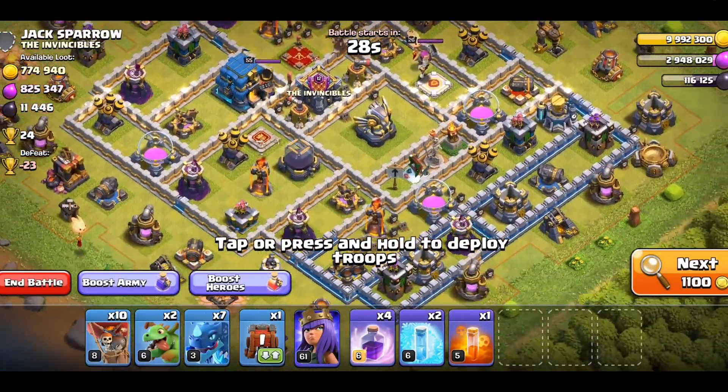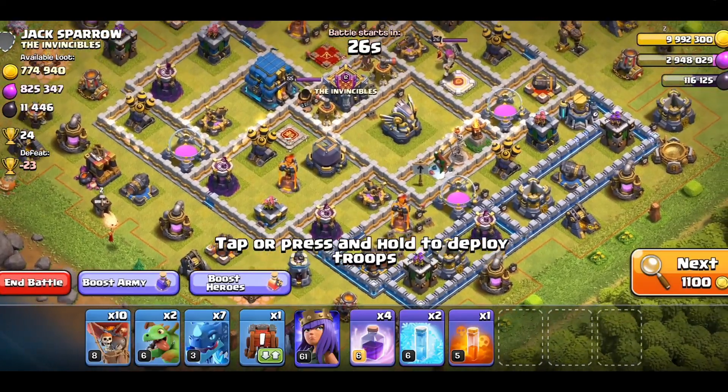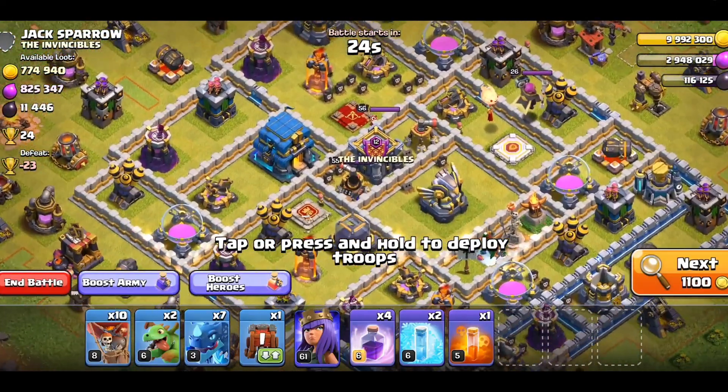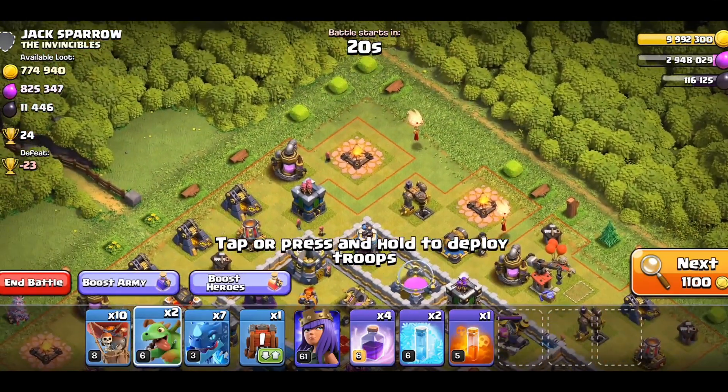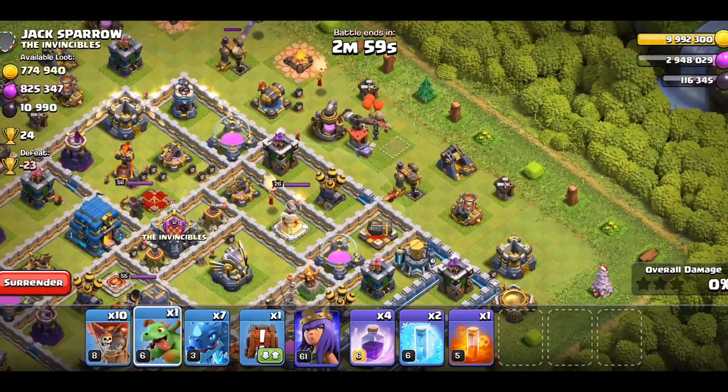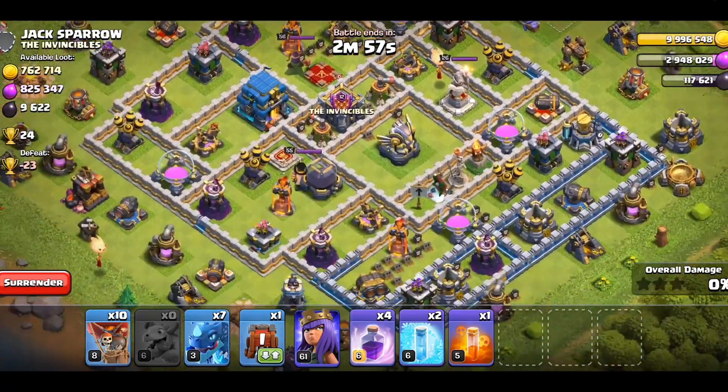Everything else will just die off too fast. This one's gonna be a little difficult. I have to attack it because I need the Dark Elixir. We'll drop a Baby Dragon there.